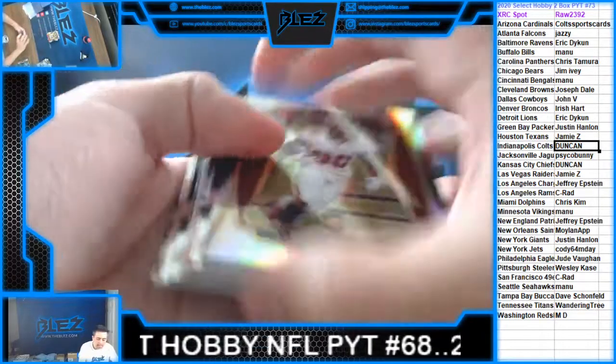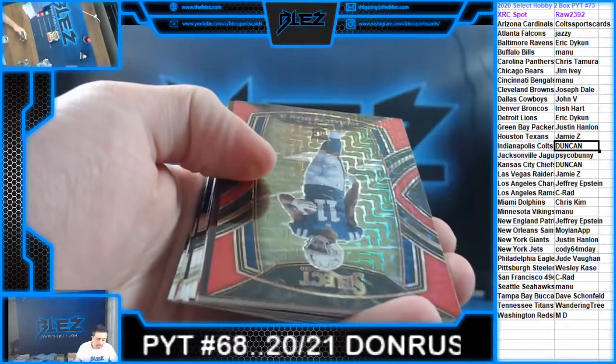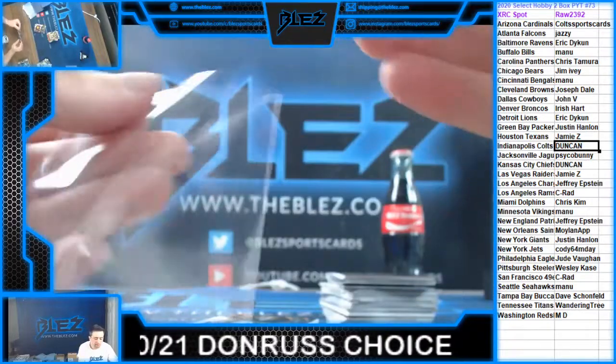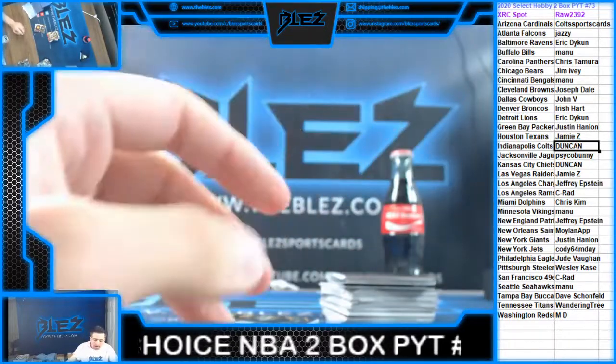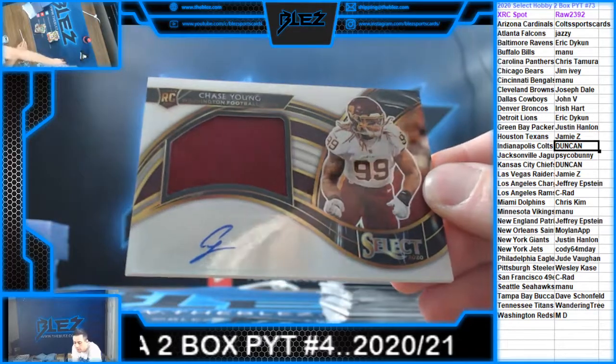Guess the last auto — Keyshawn Vaughn, Rugs, Iyuk, Dylan. Red Mojo of Pittman. Nice auto coming — it's to 75. It is Chase Young for WFT.